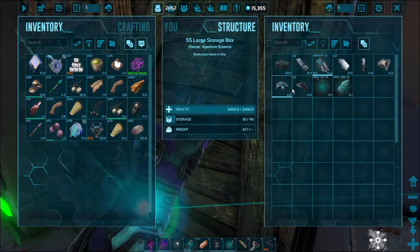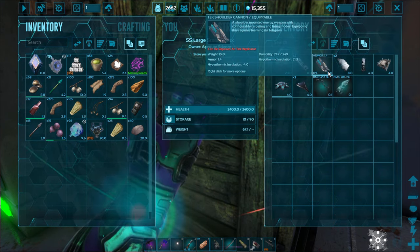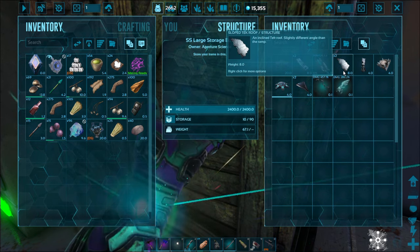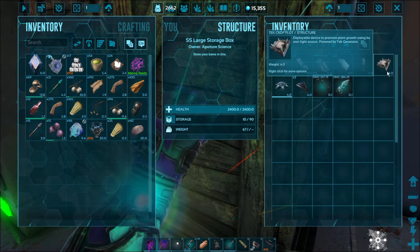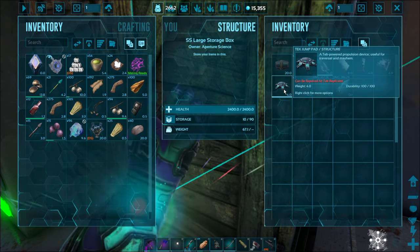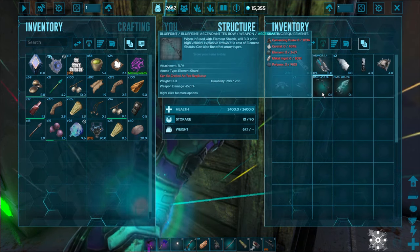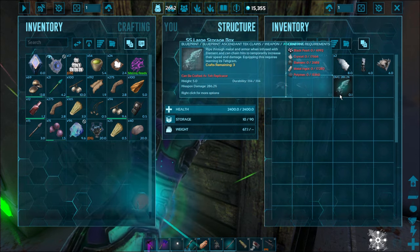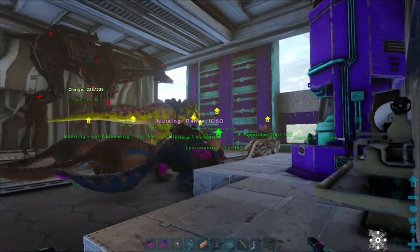Some tech items you can use, some you can't. Here's what I've gotten so far: tech dedicated storage I can use, catwalks I can use, but some I cannot — it says equipping requires learning the tech engram. Slope tech roofs, pillars I can use. This crop plot needs a generator to power it. I also got a jump pad, tech ceilings, an ascendant tech bow blueprint needing the replicator, and ascendant tech claws I can craft but also need the replicator.